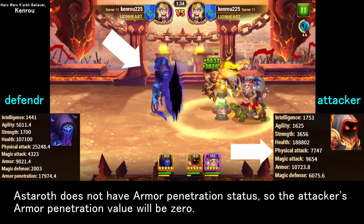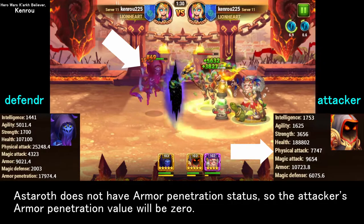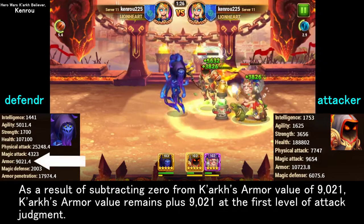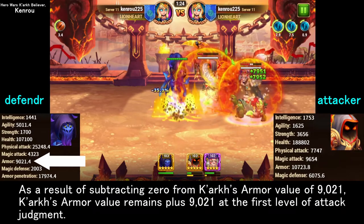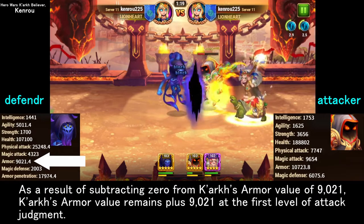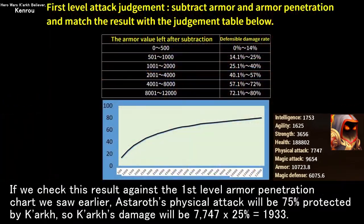Estroth does not have armor penetration status, so the attacker's armor penetration value is 0. As a result of subtracting 0 from Kark's armor value of 9,021, Kark's armor value remains at +9,021 at the first level of attack judgment.